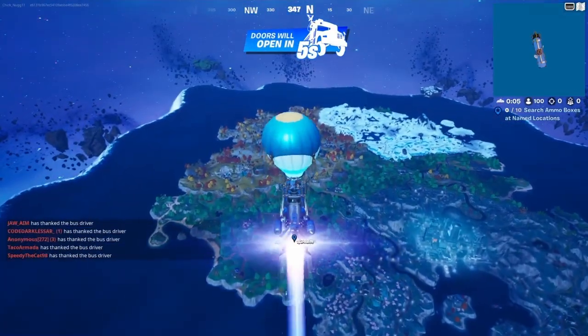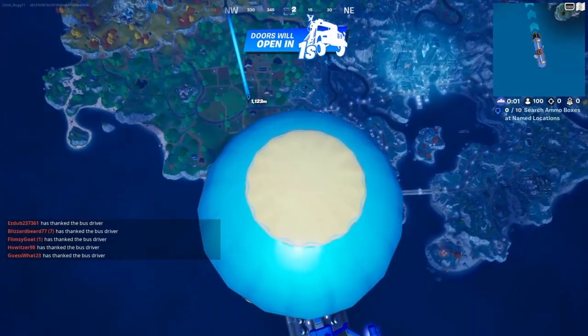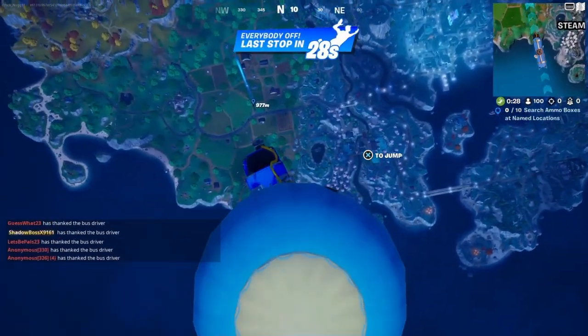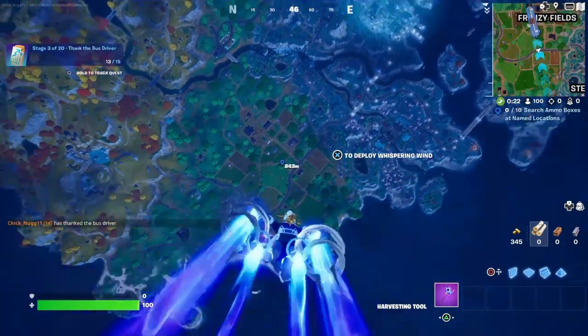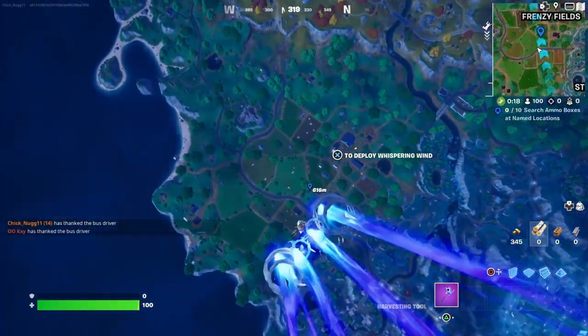So this boss is kind of weird — it doesn't have a specific spot that it stays at. It goes to a random named location in the match, but I'm not completely sure about this. I think it has a higher chance of landing at Mega City, because I have seen it land there more than anywhere else.